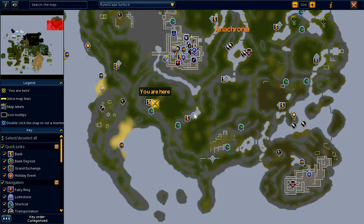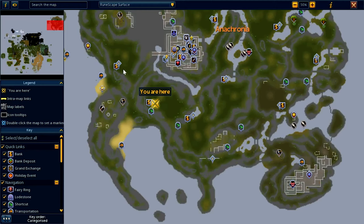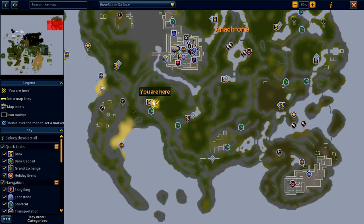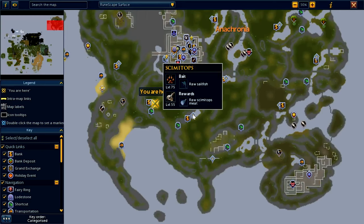If you look through these icons, each dinosaur tells you what kind of bait you need to catch them and what kind of wars — which is actually the meat — you collect. The first three dinosaurs you can hunt at 75 Hunter are the T-Rex, the Bandit Rex, the Arcane Barossa Wrapper, and the Cyclops.